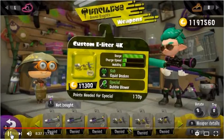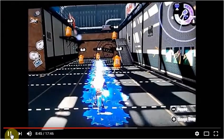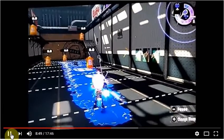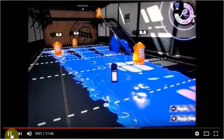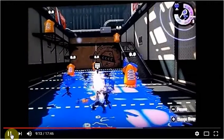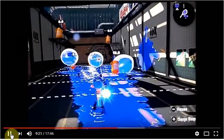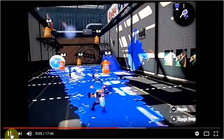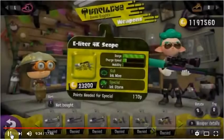The Custom E-Liter 4K has the Squid Beacon and Bubble Blower. The Squid Beacon — when I first started chargers I really didn't know what it was for, I thought it was a useless sub. But it's actually for Super Jumping: you click your map on X, and if there's a beacon still up that hasn't been destroyed by the opposite team, you can Super Jump to that beacon. For a charger user, you can set up a beacon behind you — if you get splatted and the beacon's still there, you can hop right back to your position. It also has the Bubble Blower: you can hit the bubbles and it causes a big explosion. It also causes a great distraction — if you need a distraction, hit the Bubble Blower and get out of there.